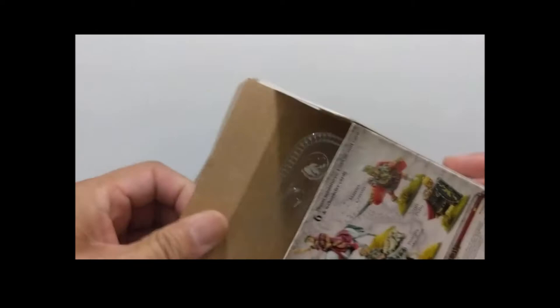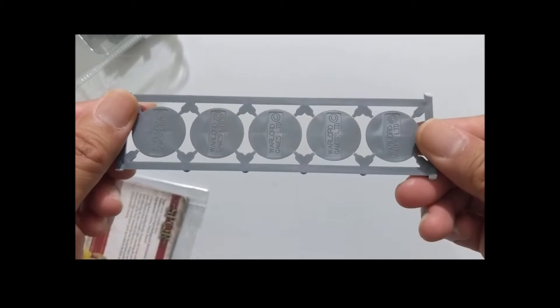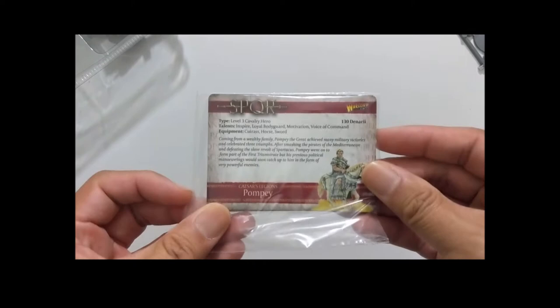I'm going to go ahead and open this up and take a closer look at what's inside. For such a little box, you get quite a few things. There are your bases — you're not limited to using these bases, you can use whatever base you'd like — and these round bases are kind of neat. And here are the stat cards.